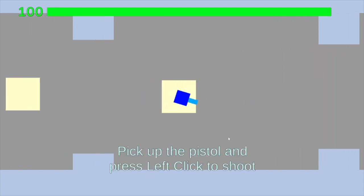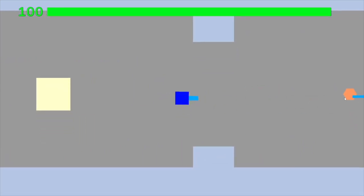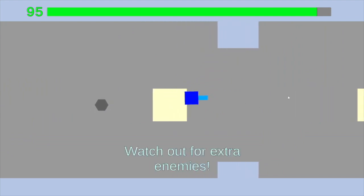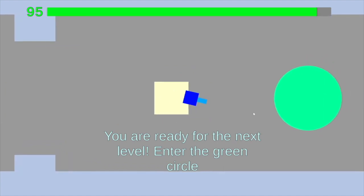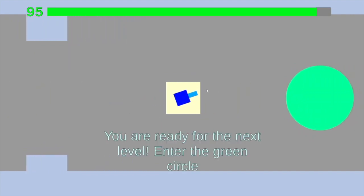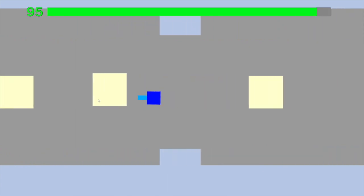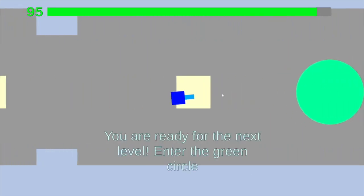I've got a thing that appears when I press left mouse button. Pick up the pistol and press left click to shoot. Watch out for the enemy. Watch out for extra enemies - was the enemy the thing that was there, or the thing that came flying out? I assume the thing that came out - I kept trying to shoot the orange character and it didn't do anything, I think it was just the red squares.